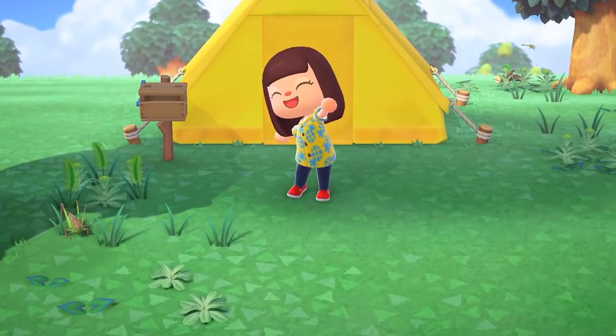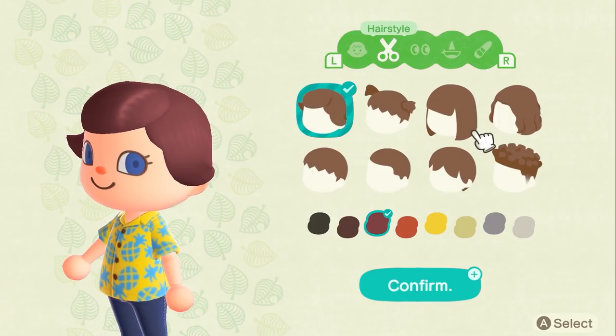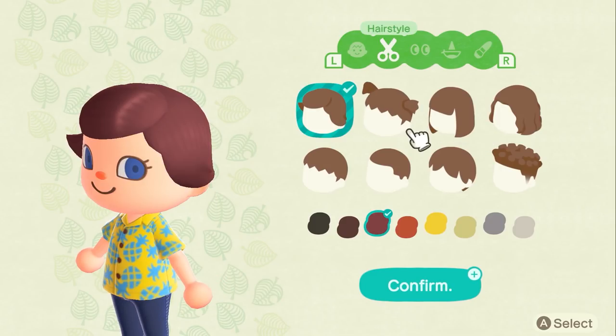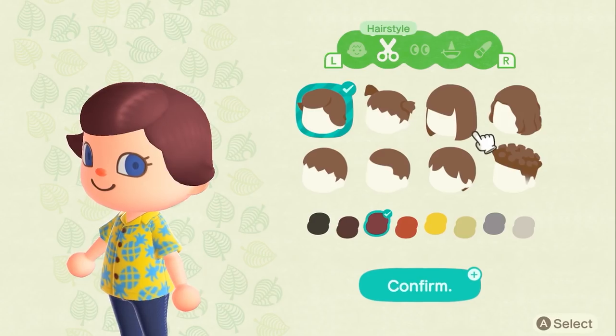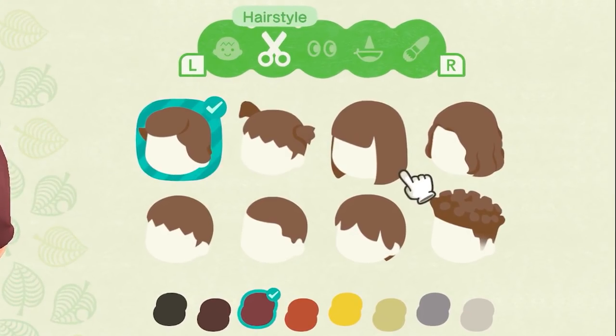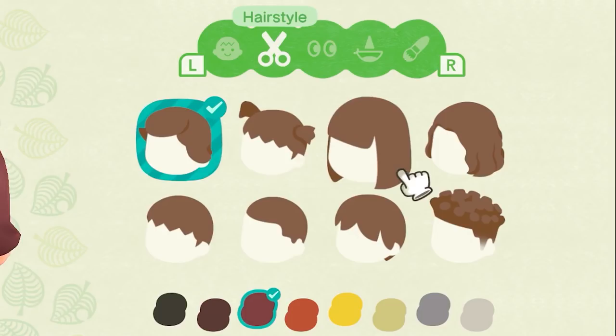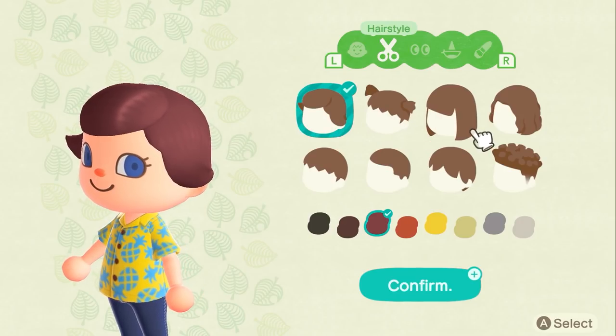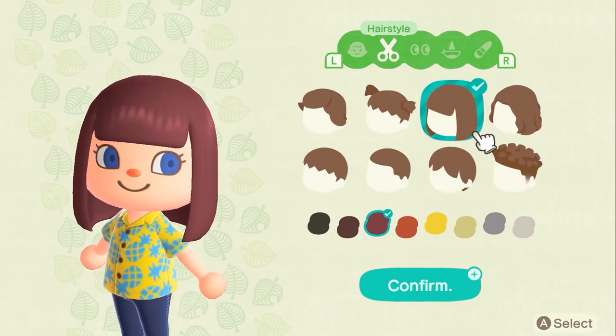We do get a very small glimpse of character creation — about two seconds long, showing only a female character. We can at least see the different categories of customization. There's the hairstyle tab starting with just eight choices, which you can expand by unlocking more via Nook Miles. One tab over is the option to customize your eyes — eye type and color. Next is nose and mouth, with options like triangle versus circle nose and different mouth shapes beyond the standard smile. The paintbrush tab is how you edit your skin color, and the face icon is probably where you select your character's gender.